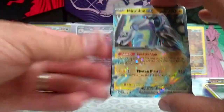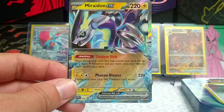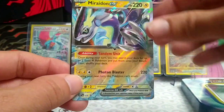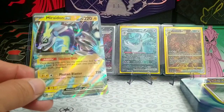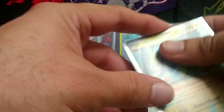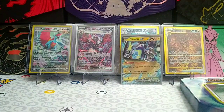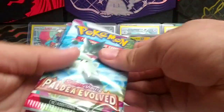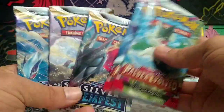Alright, we have our beautiful Mariodon EX promo card. And we have our code card for you guys for this tin. In this tin we get two Paldea Evolved, three Silver Tempest. Wow, what a variety there.